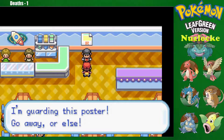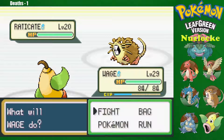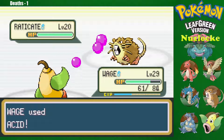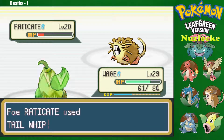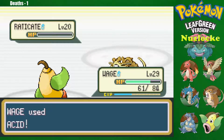There's a guy saying 'I'm guarding this poster — go away or else.' Oh shoot, you want to battle, son? I didn't know you wanted to fight, you jerk. He has a Raticate at level 20 — that's nothing. We're fine, you got nothing on us. This is crazy — this guy has a level 20 Raticate, we were facing level 18s in Diglett Cave like four towns ago. Like, what in the world? How do you not have higher level Pokemon?